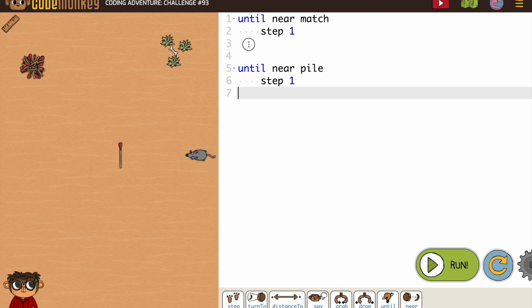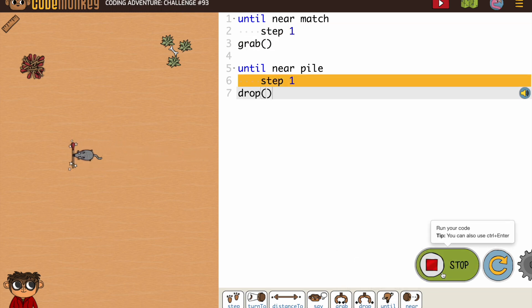So until near match, step one. If I add my grab and I add my drop, let's look at why this isn't going to work. See, there's the lasting forever part.